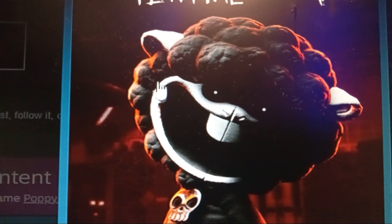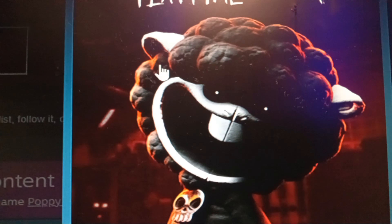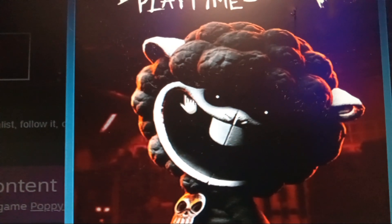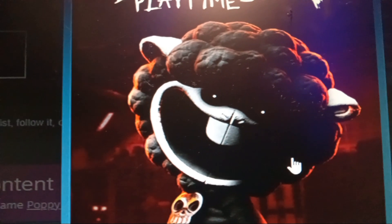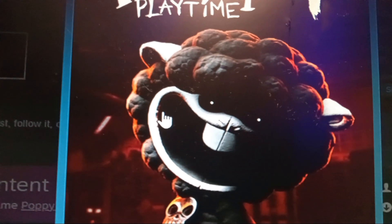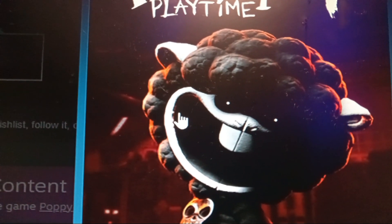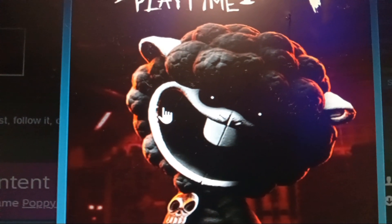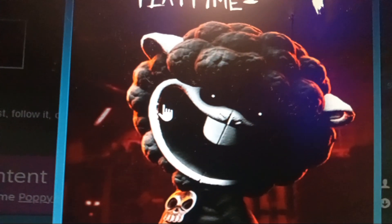Just a theory — maybe this bigger body will die at the end, because Huggy Wuggy died at the end of Chapter 1, Mommy Long Legs met the same fate in Chapter 2 via the shredder, and CatNap was set on fire then killed by the prototype in Chapter 3. Unless the developers take a bigger turn. Maybe this bigger body even helps us — but knowing the eyes we see on the picture and in the background, I highly doubt this will be a helper in Chapter 4.